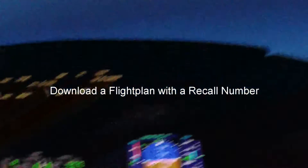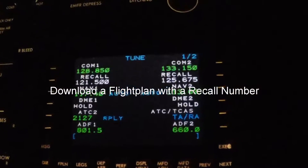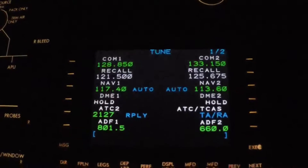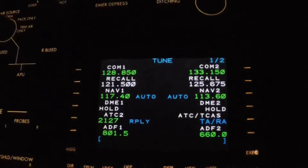American 2327, 3-8-0. Anyway, one thing I wanted to show you. On the Collins Pro Line 21 FMS — it says 23-27. I wanted to download the flight plan with a recall number.